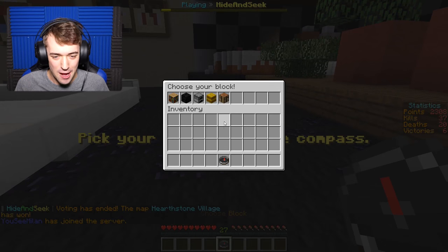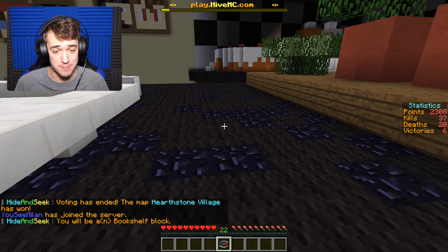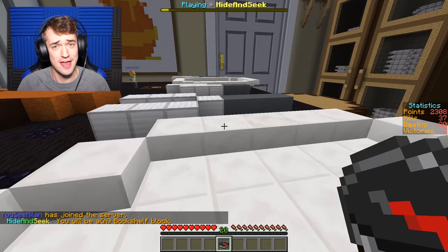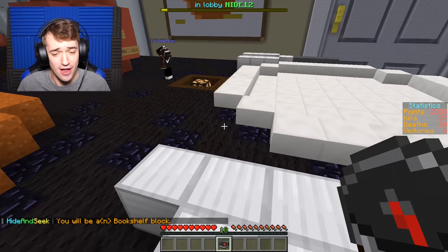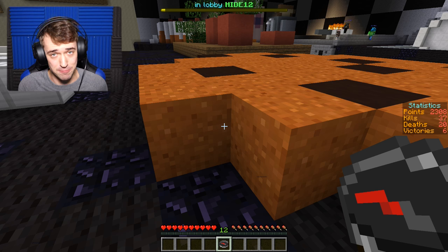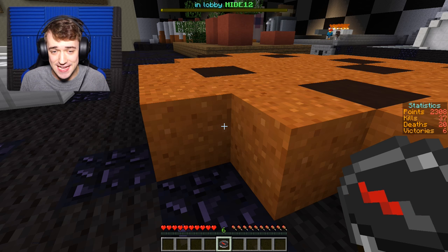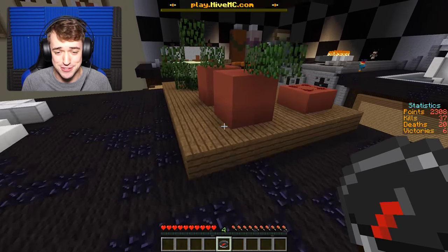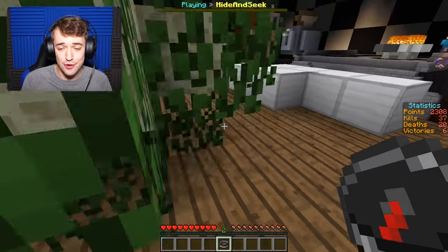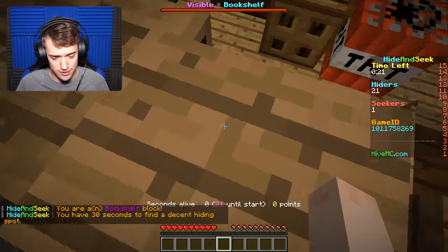Here we go. We have to pick our block. Okay, what do we want to be? A furnace, hay bale, crafting table, books — I want to be a bookshelf. I want to be knowledge, you know that meme? Yeah, we need that knowledge, bro. Let's see if we can successfully hide as a bookshelf — that's the goal right now. Another tactic I also have is that if you hide in a place that's so obvious that people are like, 'Nah, he can't be hiding there — that's too dumb to be true,' then you can actually also win the game.